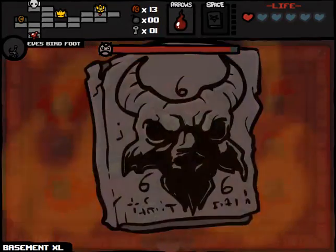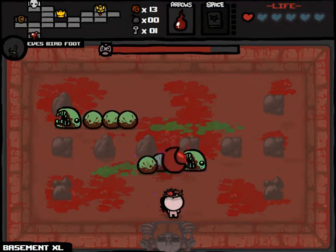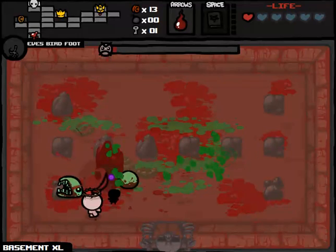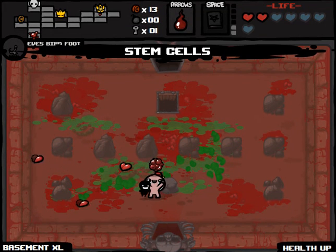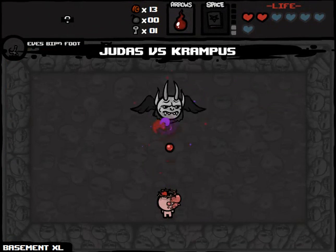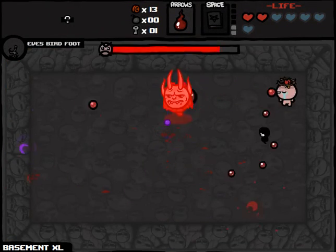Larry Jr. — green Larry Jr. So we might as well pop Book of Belial, even though this is arguably an easier boss fight than the one we just finished. That was super easy. We get HP and Tears Upgrade — oh, that's just HP. And we get a deal with the Devil, which gives us Krampus. So we're really going for broke here on this first floor.